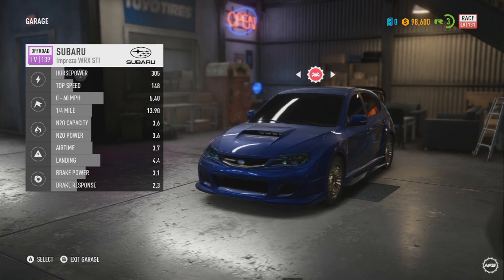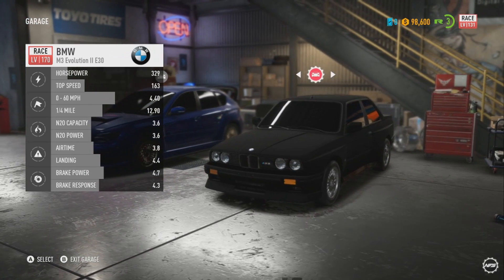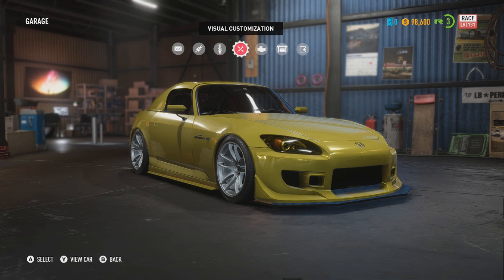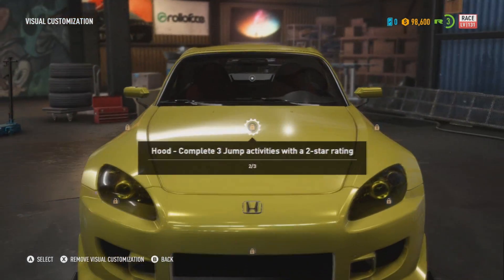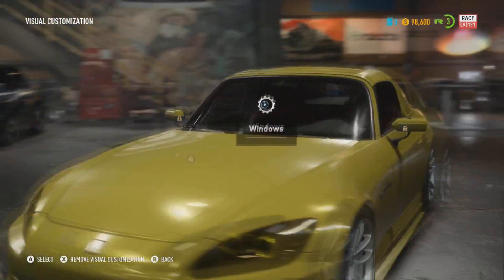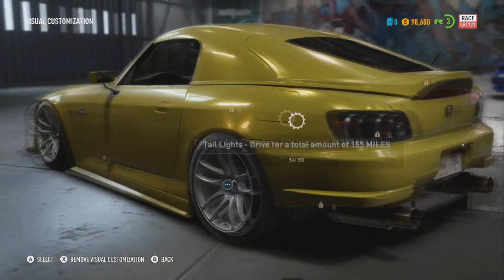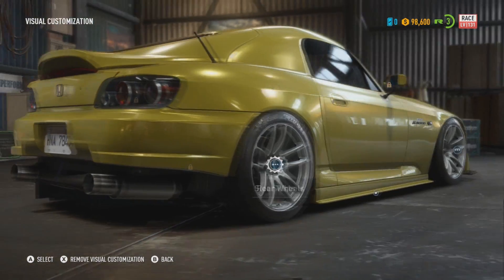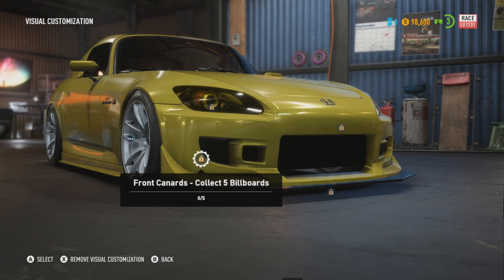These are the only cars I have right now — a Subaru WRX STI, the abandoned BMW M3 Evolution 2 E30, and this Honda S2000, which is one of the starter choices when you begin the game. As you can see if I go to visual customization, hardly anything is unlocked. I want to change lights and just do stuff to cars, but I can't right now.